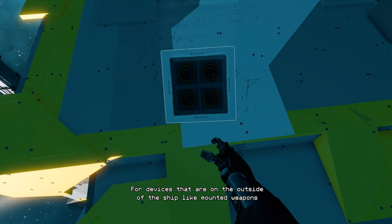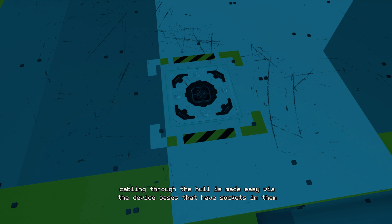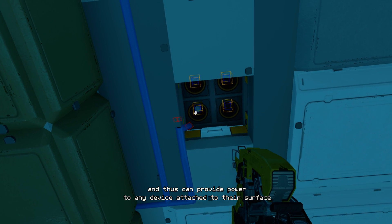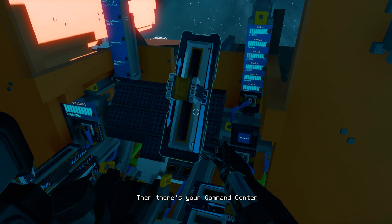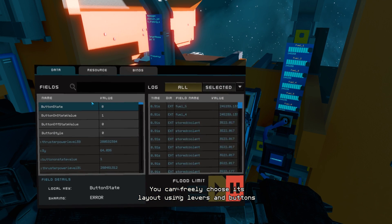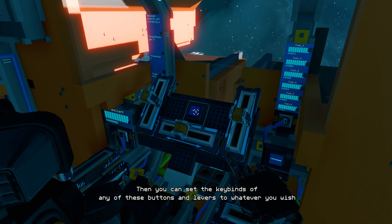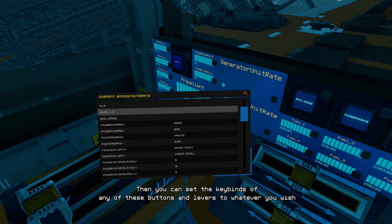For devices that are on the outside of the ship, like mounted weapons, cabling through the hull is made easy via the device spaces that have sockets in them and thus can provide power to any device attached to their surface. Then there's your command center. You can freely choose its layout using levers and buttons and assign each of them to control whatever you wish with your universal tool. Then you can set the keybinds of any of these buttons and levers to whatever you wish.